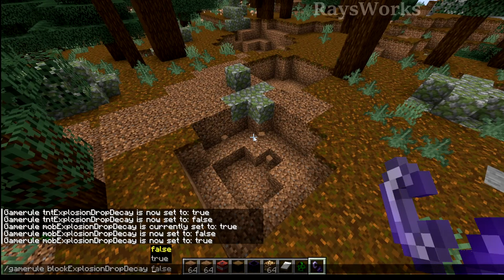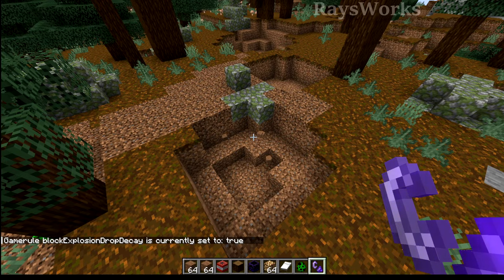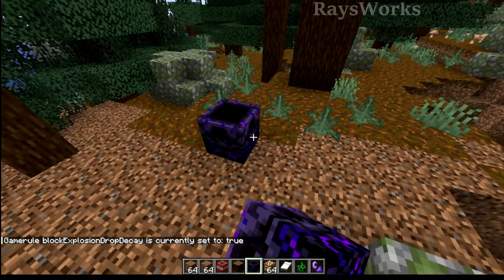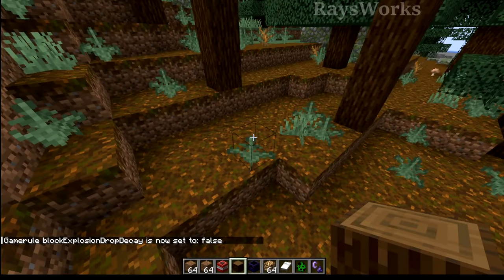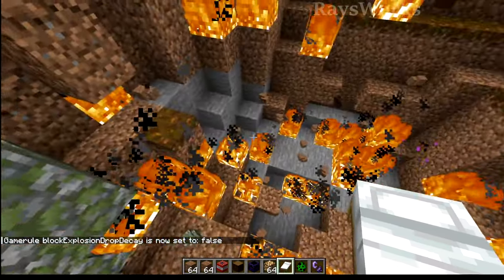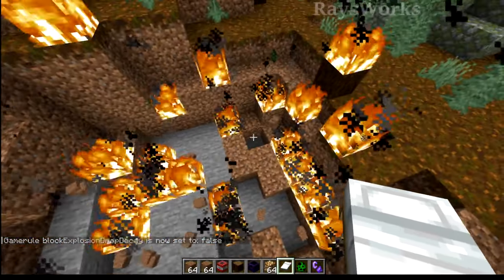There's a third game rule similar to this, which is Block Explosion Drop Decay, also set to true by default, similar to the creeper. This has to do with non-TNT blocks that can explode, such as a respawn anchor. If we set it to false, it'll actually drop tons of blocks, even though the fire will still probably destroy some items.